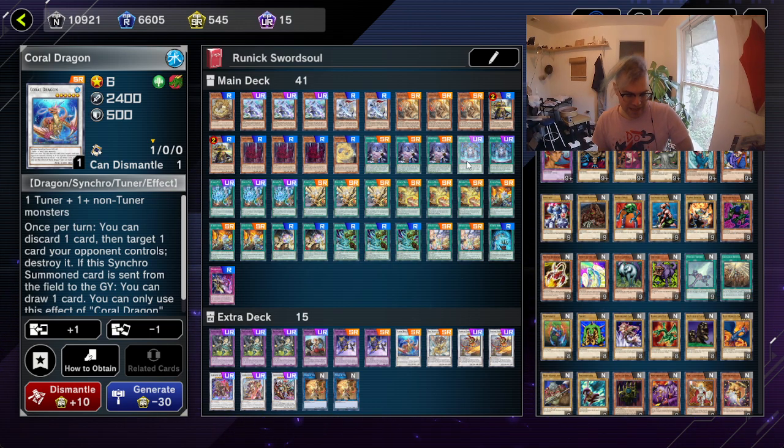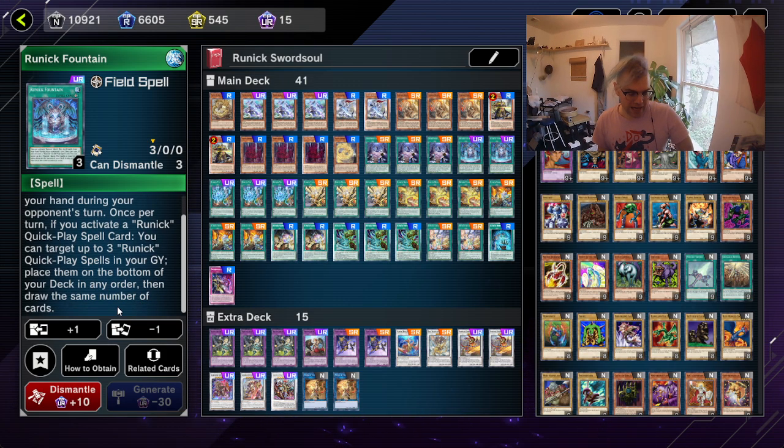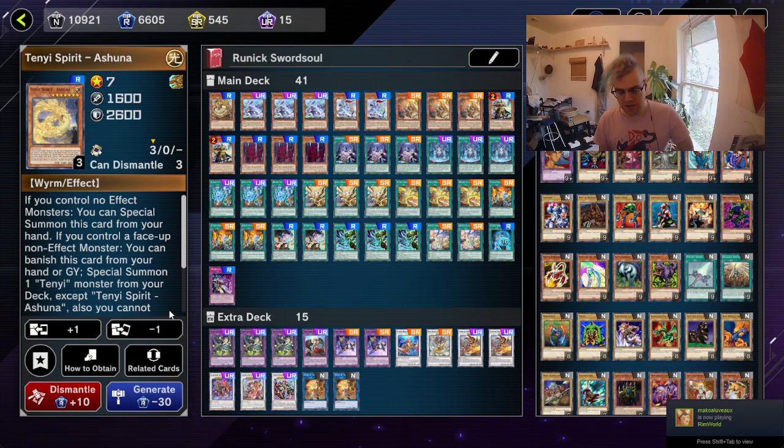Now let's go ahead and get over to the runic side of the deck. So we got Runic Fountain. You can activate runic quick play spells from your hand during your opponent's turn. Once per turn, if you activate a runic quick play spell card, you can target up to three of your runic quick play spells in your graveyard, place them on the bottom of your deck in any order, then draw the same number of cards. And this once per turn is not a hard once per turn, so if you have multiple Runic Fountains, you can just activate another Runic Fountain and then do the add-back-to-deck-and-draw effect again. If you wanted to run three Runic Fountains in here, you'd probably just do this or do this.